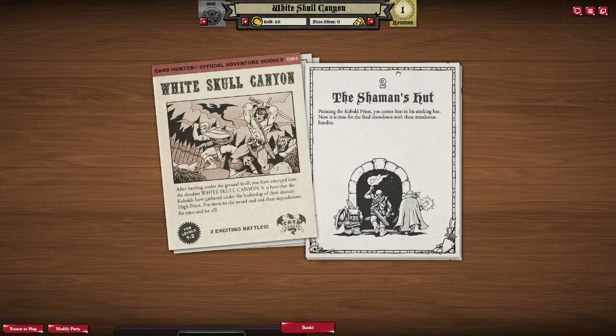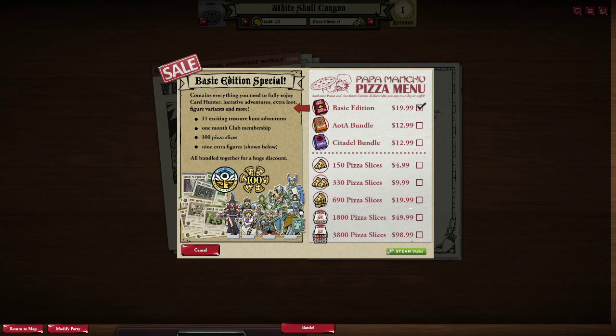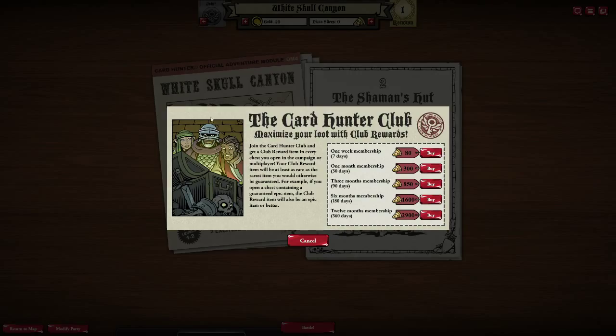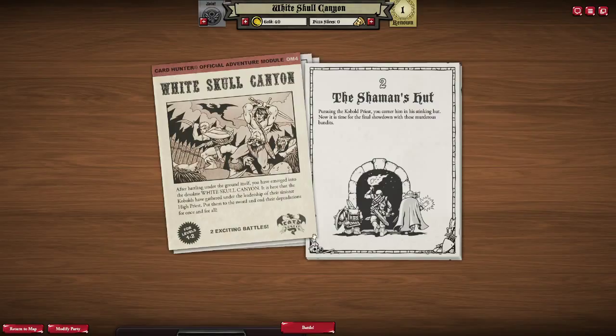One thing I can explain more is that there are two currencies you can see: the gold, which is obviously the in-game currency, and the pizza slices, which follows the D&D idea — it's kinda like party money. What it actually is is the premium cash, which I believe you pay to get items — you pay for more pizzas. And then there's the club membership — I believe you get better chests, better loot, and everything like that. There's also renown, though I don't know too much about that right now.